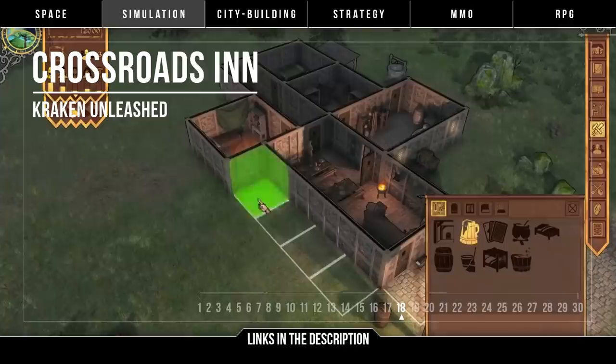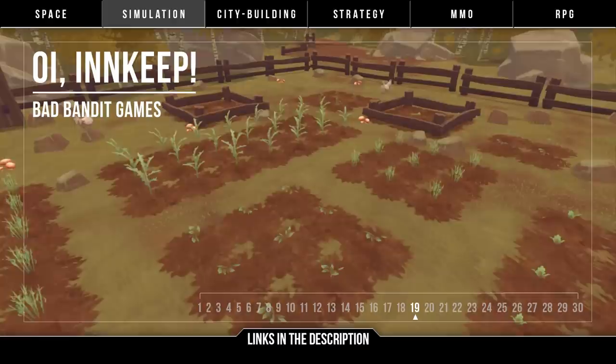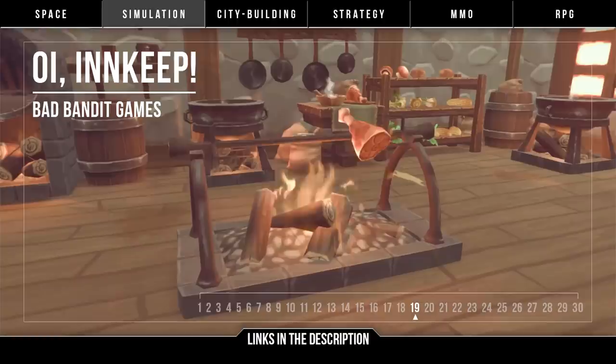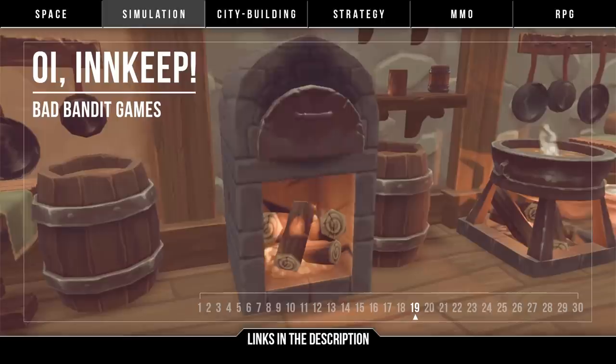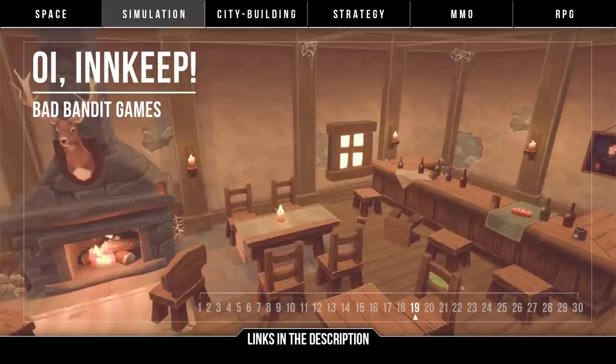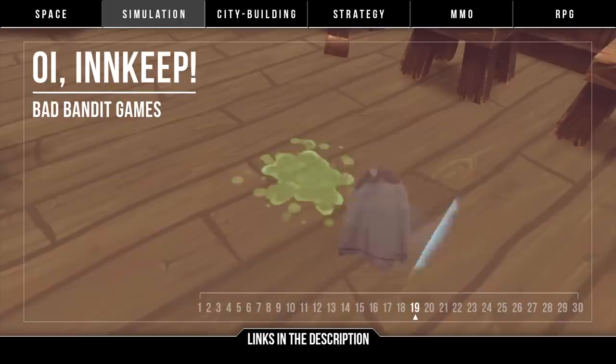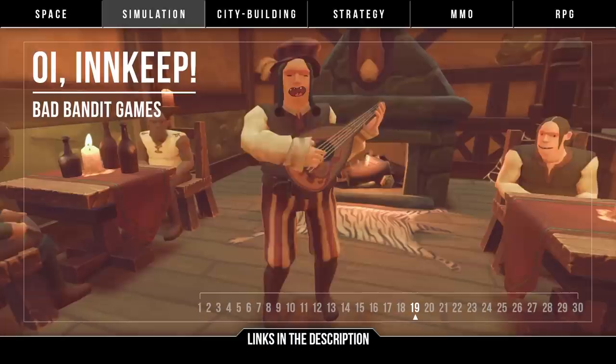Staying in the inn, it's Oi Innkeep by Bad Bandit Games. First-person cooking, farming, and tavern management — turn a rundown inn into a thriving business by providing food and drink to customers, renting out rooms, growing crops to use as ingredients, experimenting with recipes, decorating, and making money. It looks a bit crazy, funny, and over the top, but it's hard to say if gameplay will hold up or if the humor will run dry. This could be a fun, deep, and charming game filled with quirky personality, but games like this could end up buggy and bland as it is a two-person team. An early 2019 early access release will let us see what Oi Innkeep really is.